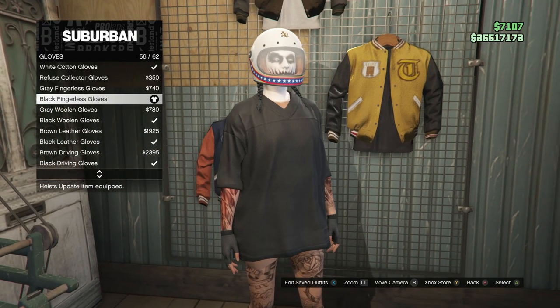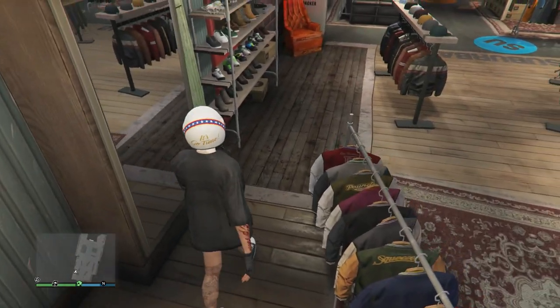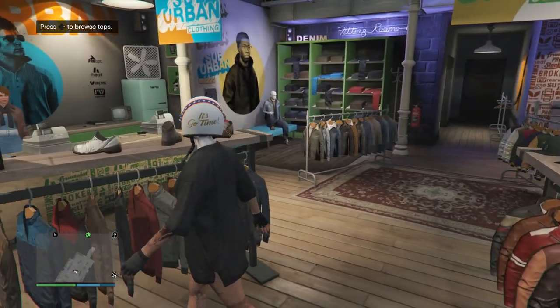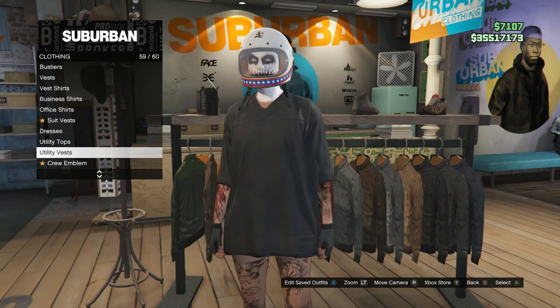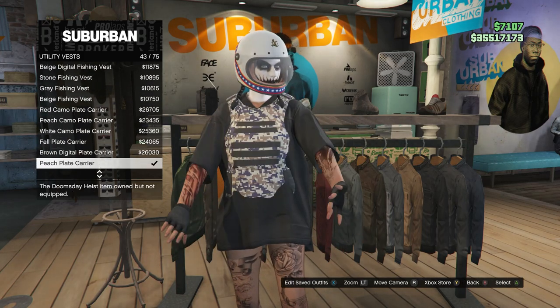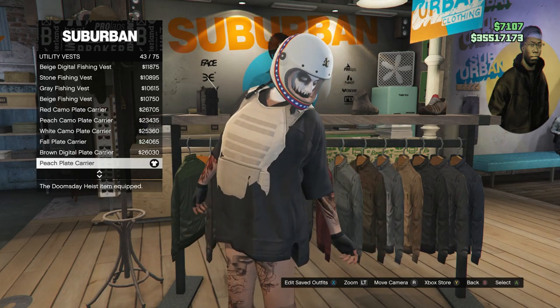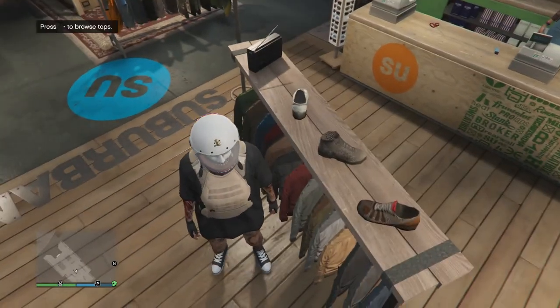Go ahead and equip the black fingerless gloves. After you equip the black fingerless gloves you can now back out of your accessories and head back over to your tops because we did forget one thing. When you get back to your tops scroll down to utility vest which is on slot 59 and look for the peach plate carrier which will normally be right here on slot 43, and just go ahead and equip the peach plate carrier on your character — this is what your outfit will look like so far after you are done.